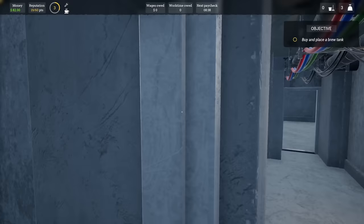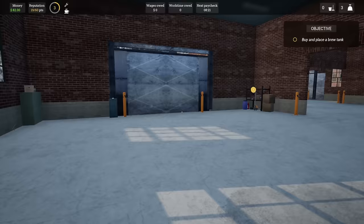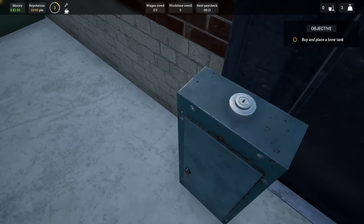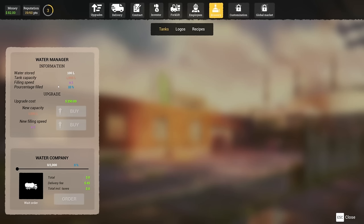That goes a different way - this place is huge! I'm gonna have to use the forklift down here. Where does this come out? This was that addition - oh my gosh. Hold on, can we raise this? If we open this - okay interesting. We're supposed to buy and place a brew tank.